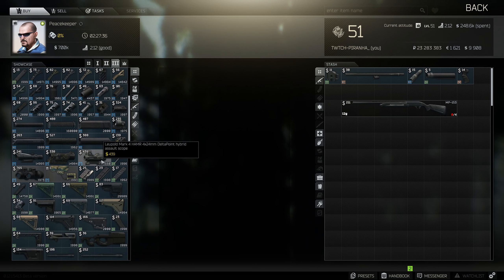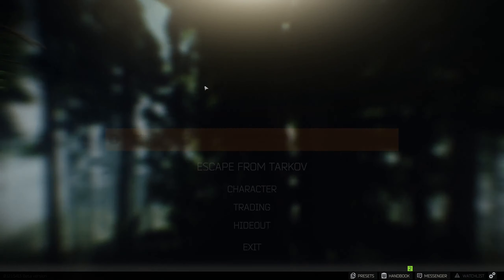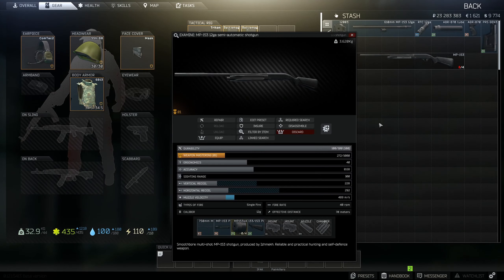Go to tier 3 and grab the Magpul PRS Gen 3 stock. This is everything you need for the build.